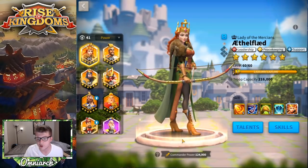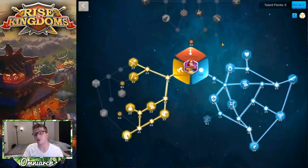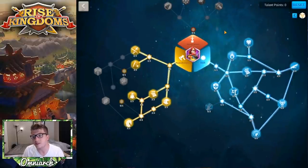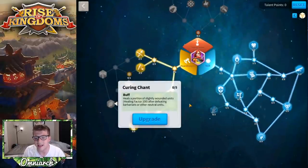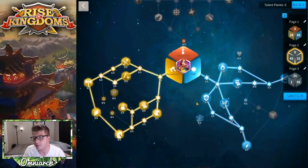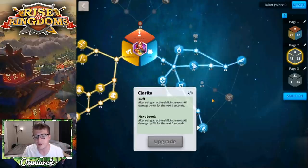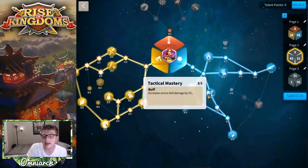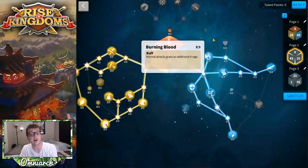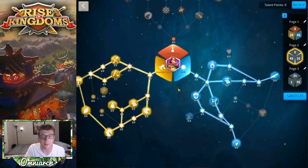Now let's look at some talent trees. You're probably not going to use her as a primary in the open field, so I have her built for peacekeeping. This is not the best peacekeeping build — you probably want to go all the way to the end of the peacekeeping tree. Then grab Rejuvenate for the extra rage and Clarity for the extra skill damage if your secondary has active skill damage. You also get nice talents with Heraldic Shields and Tactical Mastery, plus rage regeneration from Burning Blood and All for One. There's a lot to love about this build for killing barbarians.